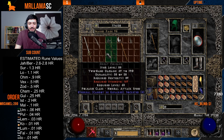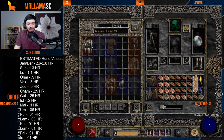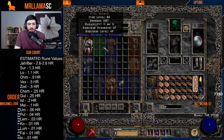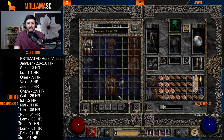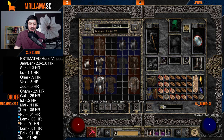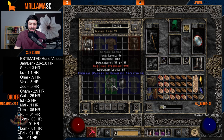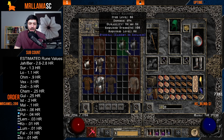Ethereal bases are harder to find, which is why they're valued more. An eth thresher with Insight is still worth something. For ethereal armors, you want elite bases — dusk shrouds, archon plates, great hauberks, lacquered plates — the higher the defense the better. Sacred armors can be too high strength (232) for some. With the eth bug fixed, an ethereal armor with enhanced defense is now even more valuable since you couldn't socket-eth-bug it anymore.